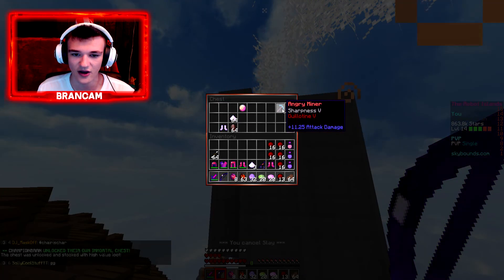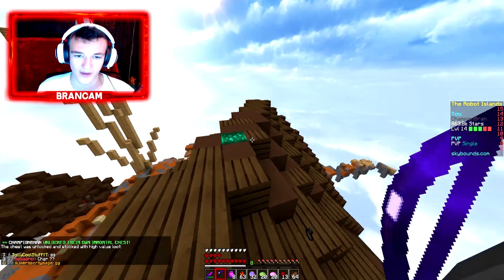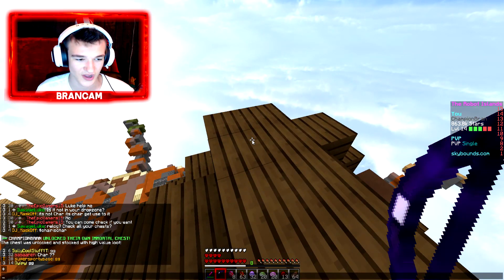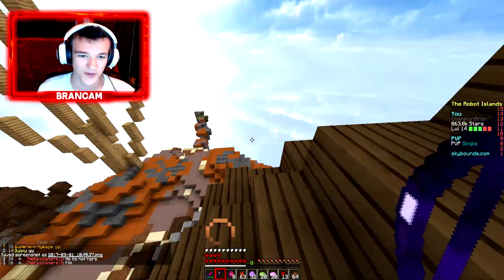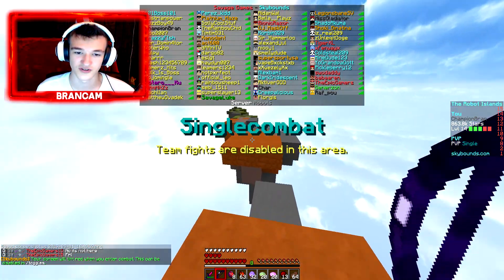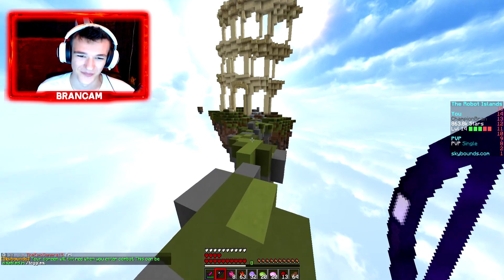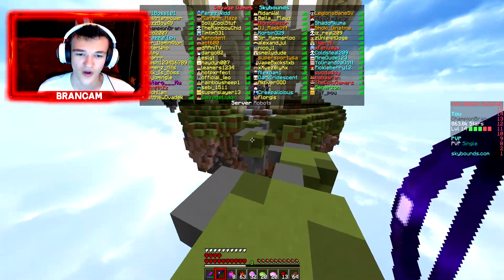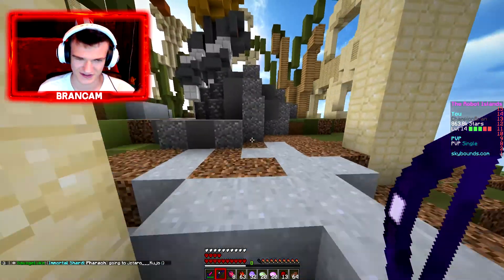There we go - what do we get? We got a flail, we got an Angry Miner, and a 45-minute over-flight. Oh my god, that was actually horrible. That was freaking horrible. We're gonna screenshot that - that was actually horrible, not even gonna lie right now. That was probably one of the worst immortal chests I've opened - I think I've opened like three or four total and that was probably the worst one. But I unlocked it with no challenge at all, so that's pretty hype. The loot I got out of it that time though was horrible.